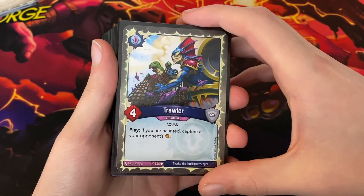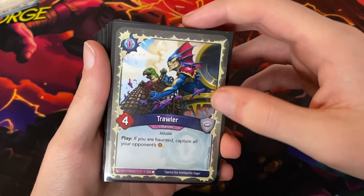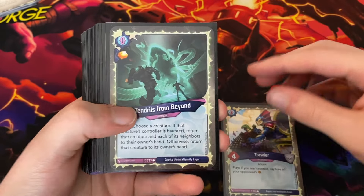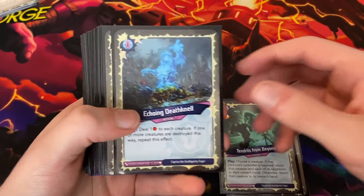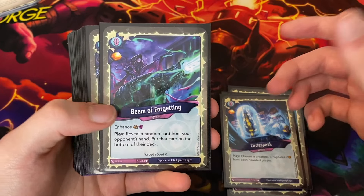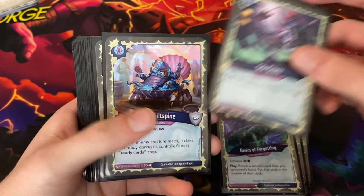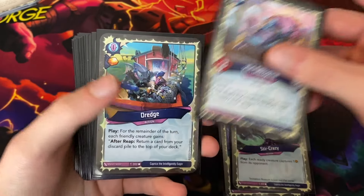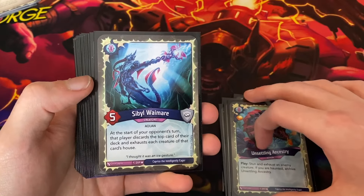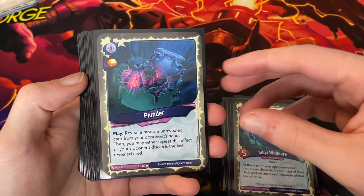Here's what the exclusive visual treatment looks like on the cards themselves. Starting off with the Unfathomable, we have: Trawler, Tendrils from Beyond, Echoing Deathknell, Echo Guardian, Circle Speak, Beam of Forgetting, Stir Crazy with a Capture, Curie Gilt Spine, Dredge, Unsettling Ancestry, Sybil Waymare, and Plunder.